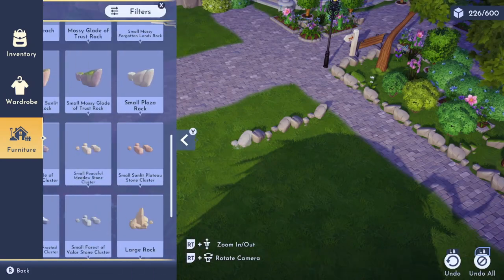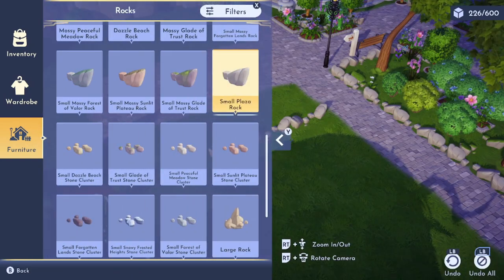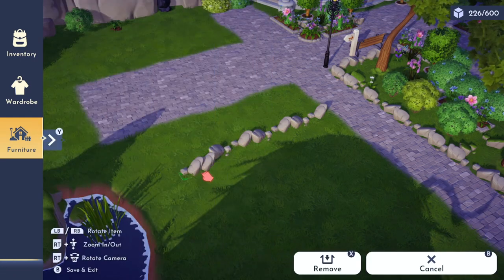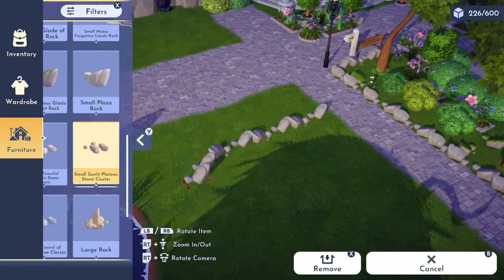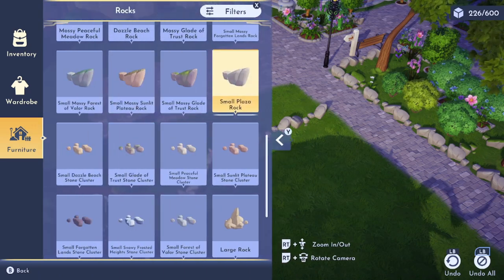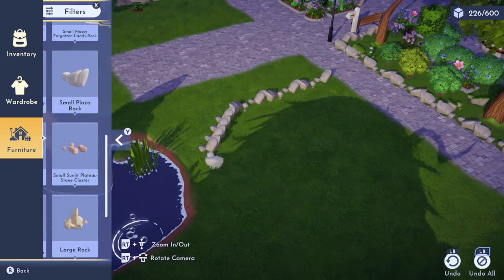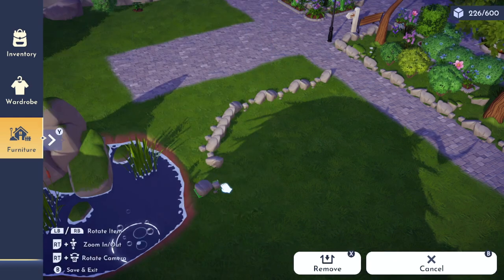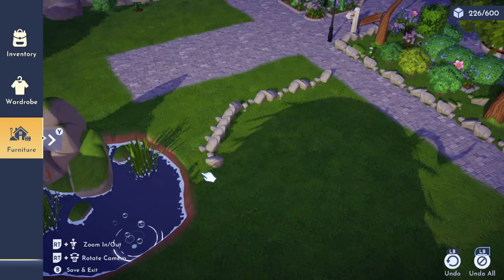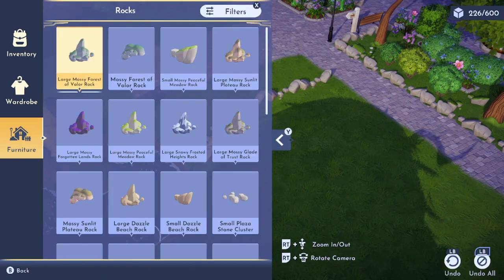We technically do not get curved paths whatsoever in Disney Dreamlight Valley, so we are having to basically manipulate the plaza rock item. If you're doing a completely different style than what I have going on here on my Peaceful Meadow, any small rock will honestly work. What I like to do first is start off by mapping out how I want the curves to go and the path to look with the rock item, before placing any actual path down.